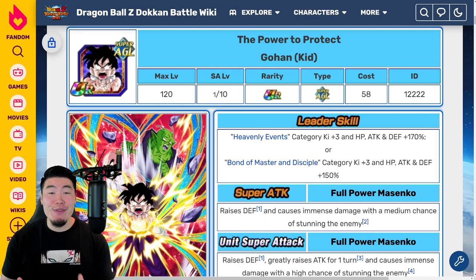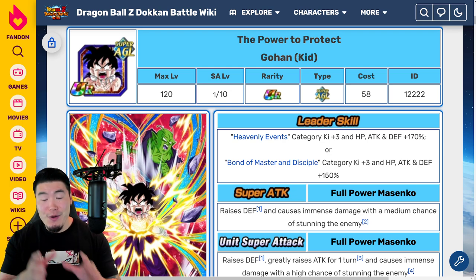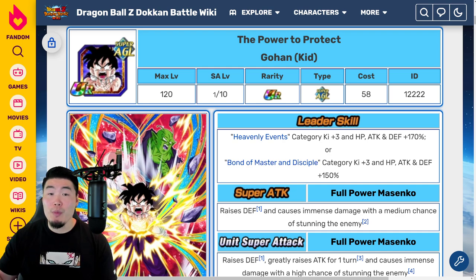Alright, what's going on guys? Welcome back to another Dokkan Battle video. In less than 7 hours from now, the Dokkan Fest AGL kit Gohan banner will be dropping on the global side of the game. In today's video, I want to give you guys a quick preview of his animations, his kit, the new category, the banner, and basically everything you need to know about this release to help you decide whether or not you want to spend your hard-earned Dragonstones to try to pull him, or save them for something else in the future.